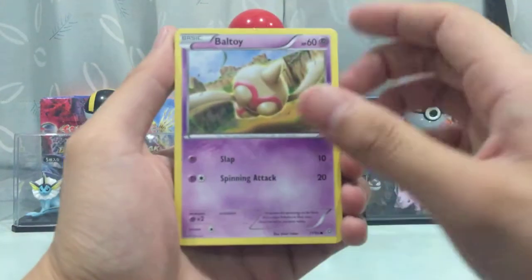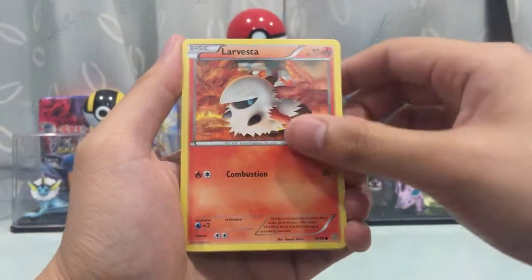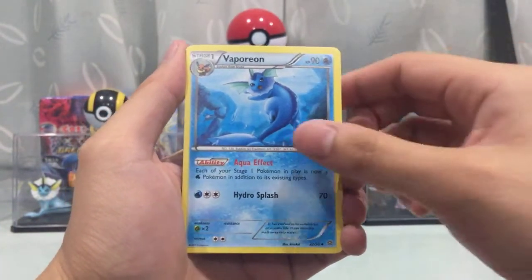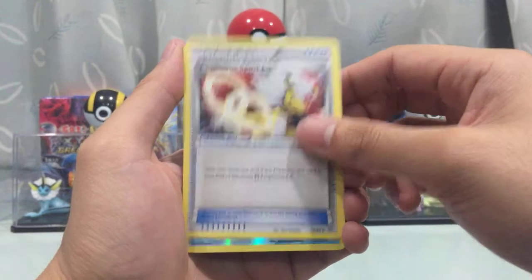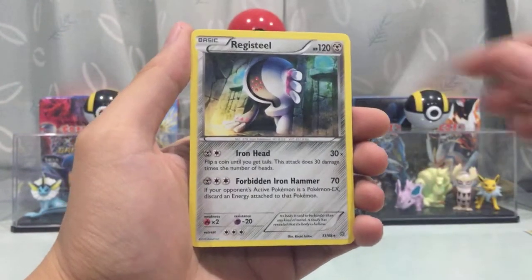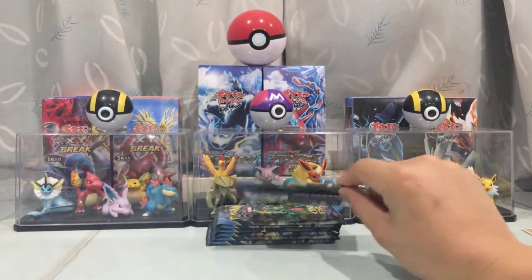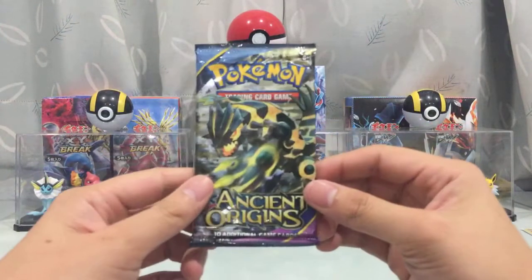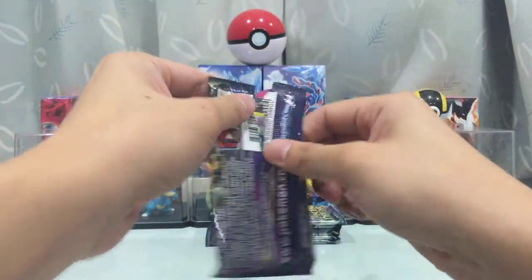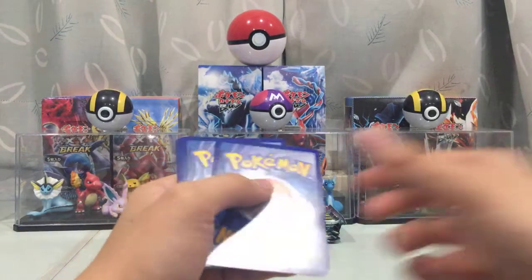Next pack: we got a Bowtie, Persian, Magic Cup, Larvesta, Spinarak, Rhyhorn, Spikeoon, Vaporeon, and Spiritomb. We got a Relicanth reverse holo and a Regirock regular ray. Looks like part two packs are a bit tough in terms of luck — hopefully one more Ultra Rare would be nice. That pack opened really easily.